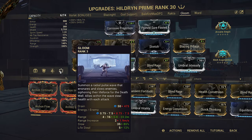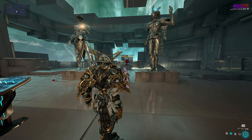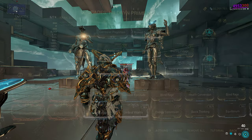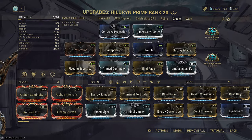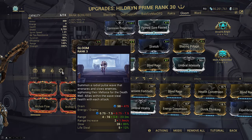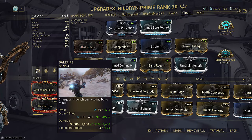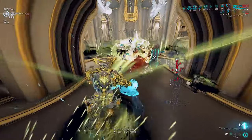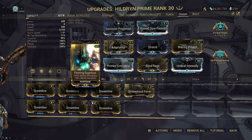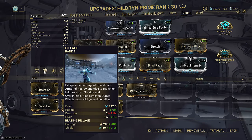Gloom and Pillage already reach far enough at base, so we only needed 145 range for a 23.2 meter Gloom and Pillage hitting out to 50 meters. Blazing Pillage as always for more shield regen, with the burning status animation being slowed by Gloom's effect. Adaptation and Redirection since Gloom deactivating can be annoying to reactivate — otherwise you can also use Balefire on this build if you want.